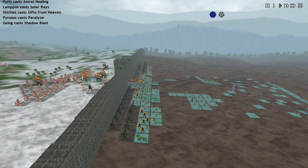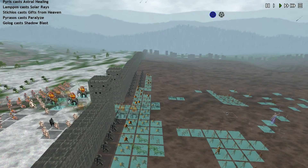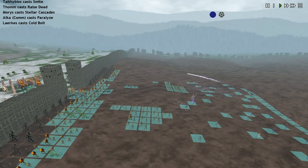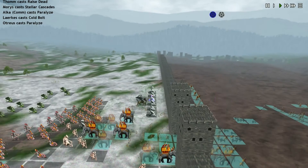I don't know how well we'll do against all these ethereal enemies though. This is pretty scary. And where are our Banes? Here's one of them — he's way the hell back here. He does have a Levitation Ring, so I'm hoping he'll get up there.